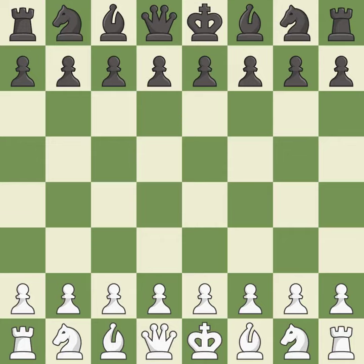English opening, four knights, kingside fianchetto line. 4. d5 5.cxd5 Nxd5 6.Bg2 Nb6 7.O-O b7 8.a3. Intense — that was a serious game. That game was pretty competitive. Both players had an amazing opening. The middle game battle was fairly even. The players battled pretty evenly in the end game. In the English opening,